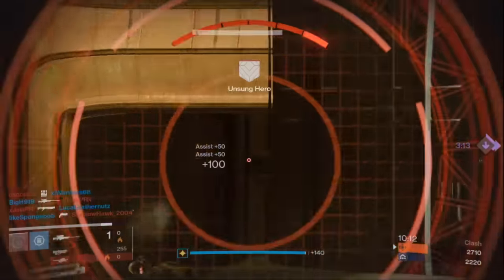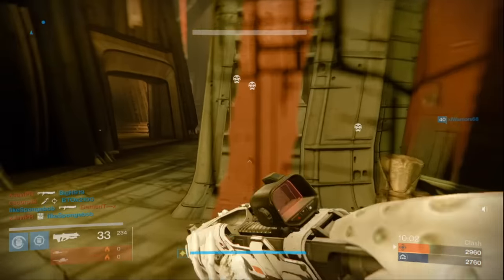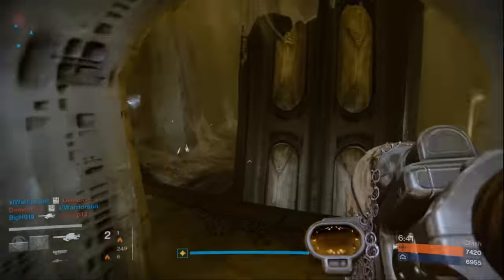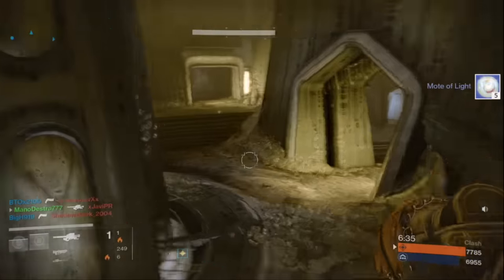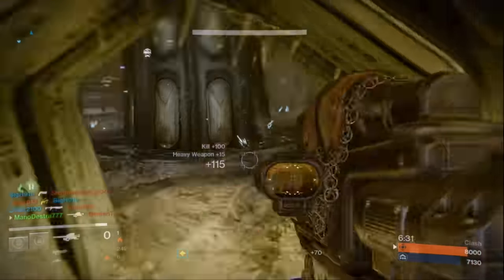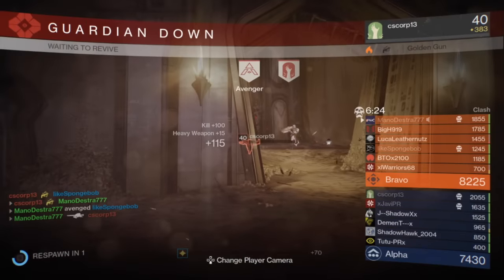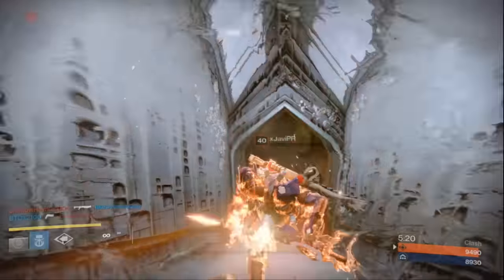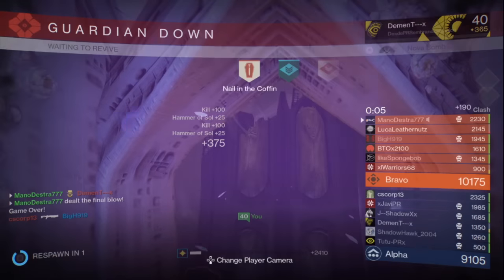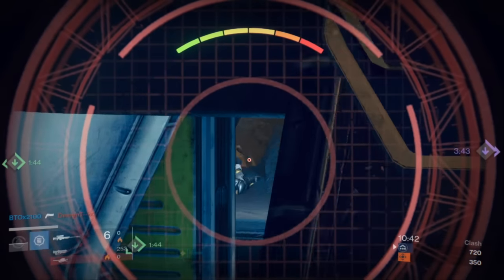Iron Banner rank resets at the end of every event. There are several ways to increase Iron Banner reputation earned. If you take a loss, players are given an Iron Medallion — each character can hold up to 5 medallions, which are redeemed for additional reputation upon a win. Alternate characters can also gain bonus reputation gains once the first character has reached rank 2 and the alternate has reached rank 1, essentially catching up to the highest-ranked character's standing.